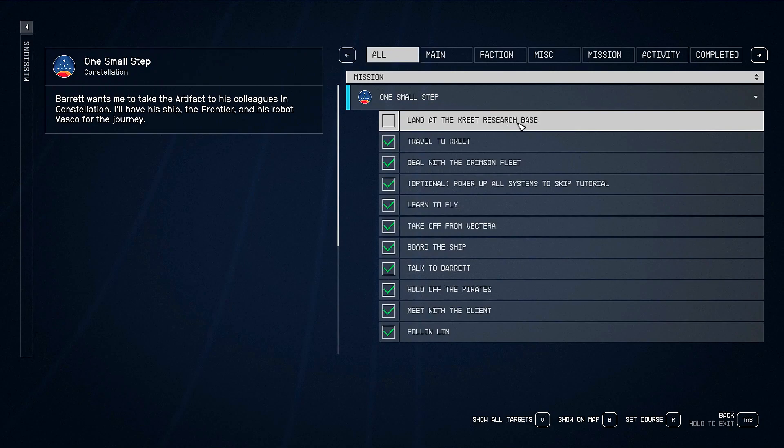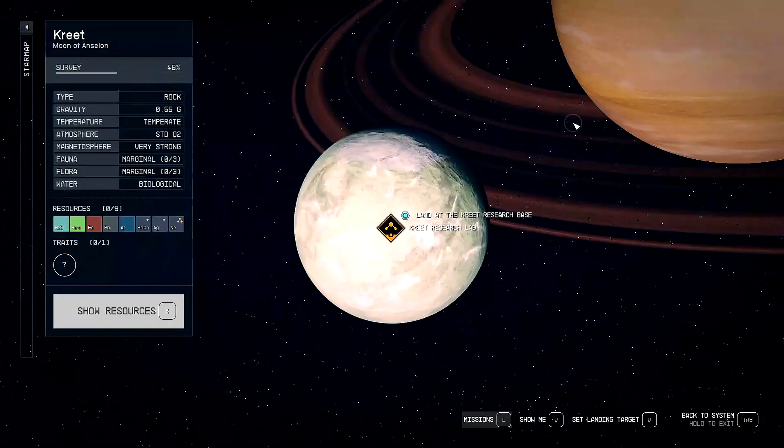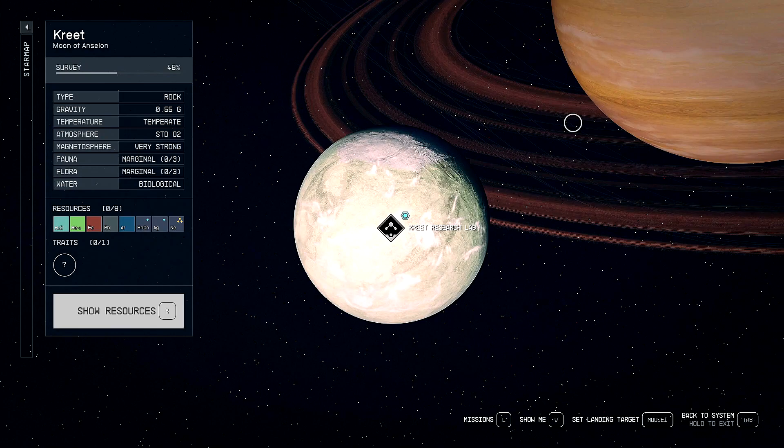So we've traveled to Kreet and now we're supposed to land at the Kreet Research Base. One thing I wish this did was tell me why I'm doing this. If I remember correctly, Vasco was like, hey man, as long as we're flying this ship around, these Crimson Fleet pirates or whatever are going to keep coming at you. So we're going to need to go talk to their leader? That sounds insane. How am I not going to walk in the room and just start blasting? That's what I want to know.